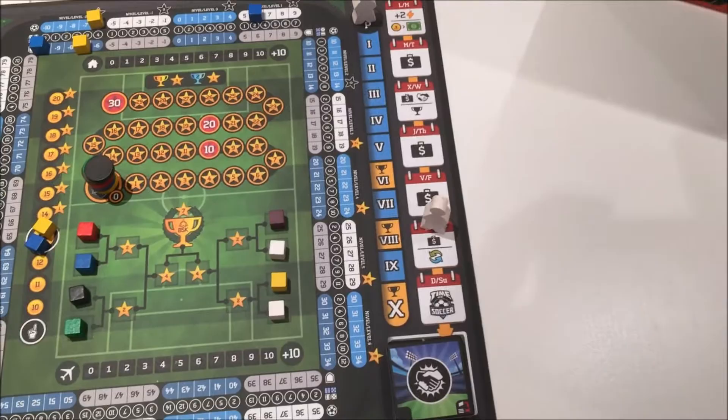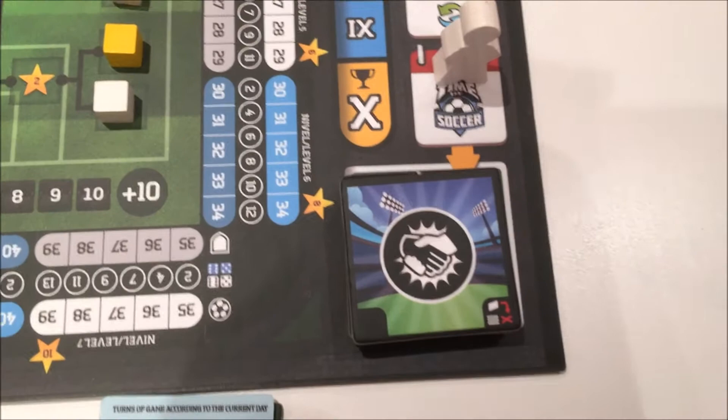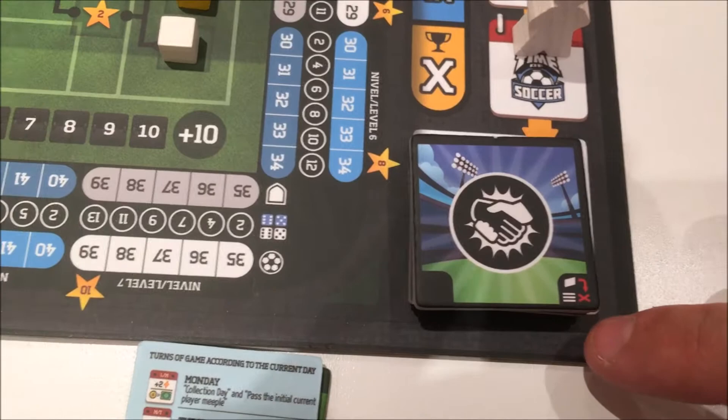We move down on to Time of Soccer. The top tile in this deck will be played — you can see the top one is preseason. What this basically means is any friendlies we have we can play. In the bottom right-hand corner it shows that once it's been played it is discarded, so that's going to go away. I'm going to play my friendly — it's away so I'm not going to pick up a home bonus.